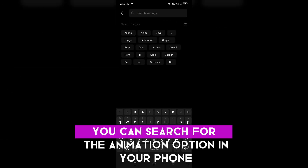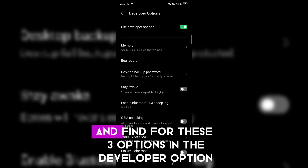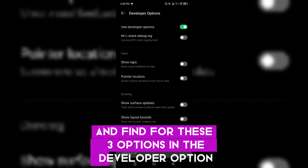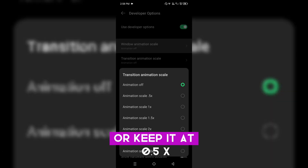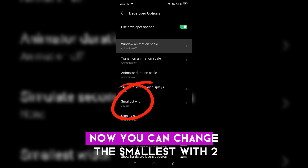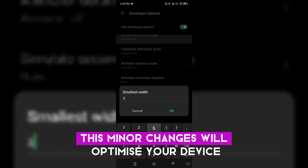Now search for the animation option in your phone. Tap on Window Animation Scale and find these three animation options in the developer settings. You can turn them off or keep them at 0.5x. You can also change the smallest view to 360dp — these small changes will optimize your device and give better performance.